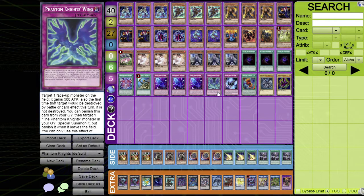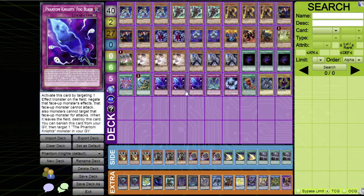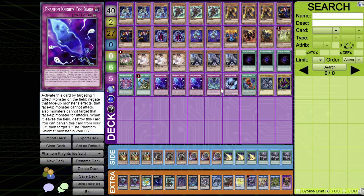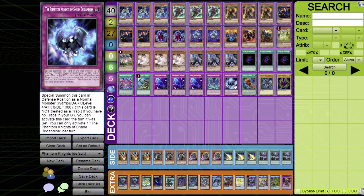One Phantom Knights' Wing: its top effect is worthless, but you can banish it from the graveyard to special summon a Phantom Knight monster, banishing it when it leaves the field — mostly used for extending. One Phantom Knights of Shade Brigadine: special summon it in defense position as a normal monster; if you have no traps in your graveyard, you can activate it the turn it was set. One-of because you can only use it once per turn and really only once per duel.